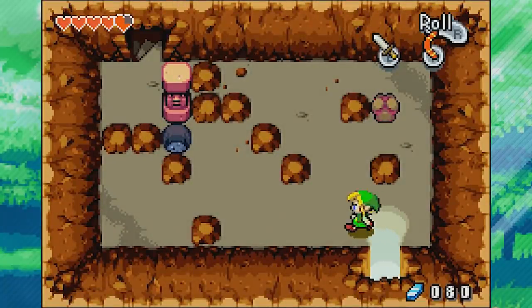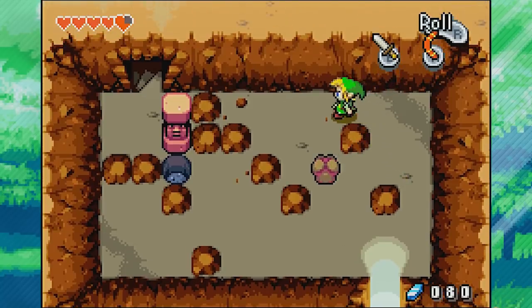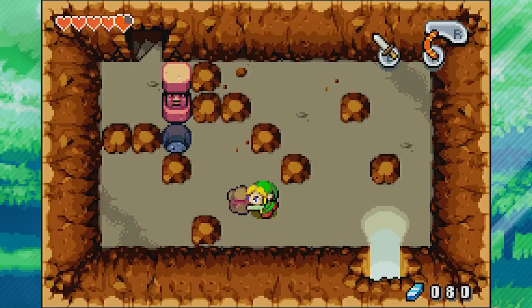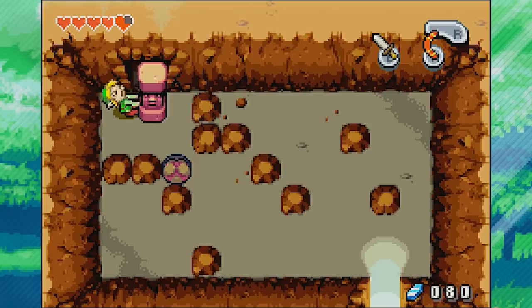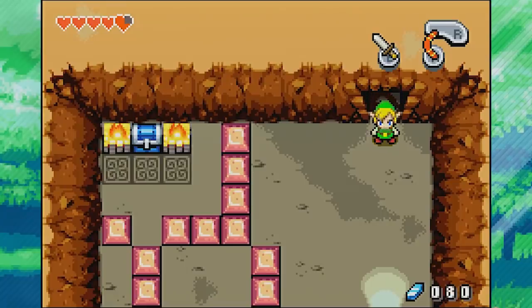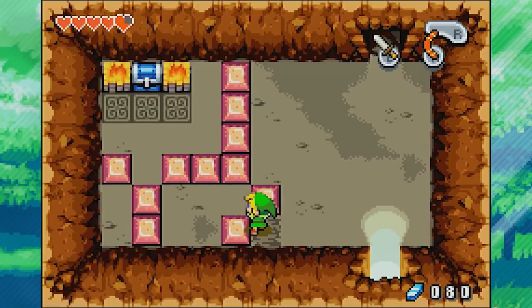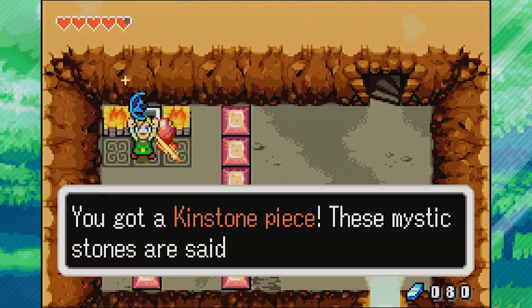Let's go up through here — we've got another rock puzzle. You want to avoid pushing the boulder into walls or corners because that's how you get it stuck. If it's up against the wall, we can't grab onto it to pull — we can only push. We get it into position and that's it. There's one chest over here — we push a block over and get ourselves a blue kinstone piece.